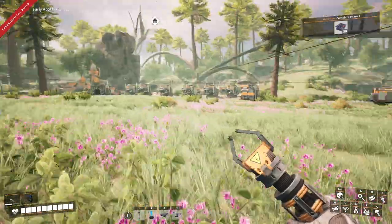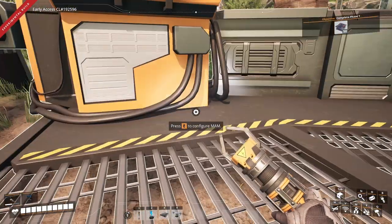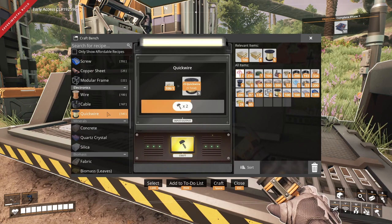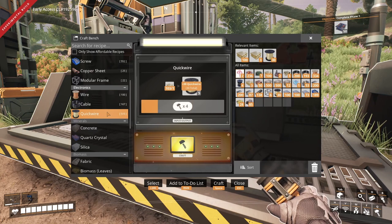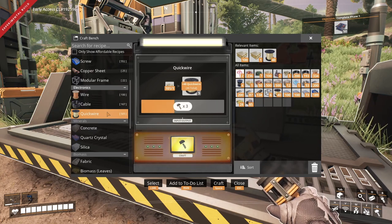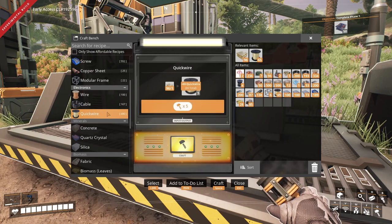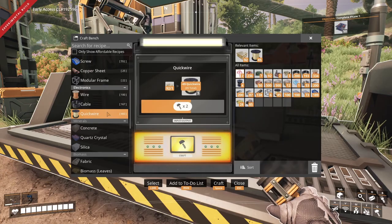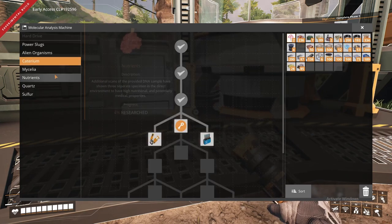We'll grab a stack, and then after this we're going to start making our rotors and then our smart plates. I've never dived into caterium, but I do know there is a geothermal generator which I want - it generates more power than a biomass generator and it generates it without having to put anything in it, which would be nice. The only issue is we need some batteries, which we get later on in the phases.